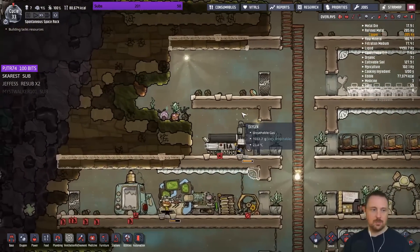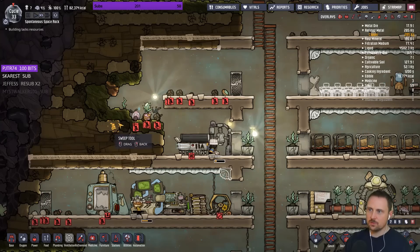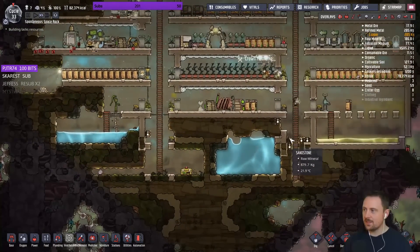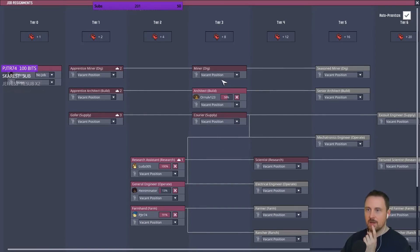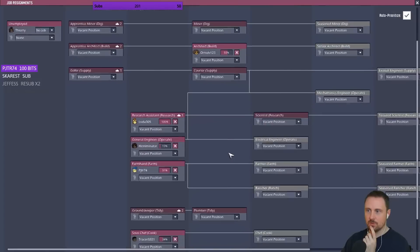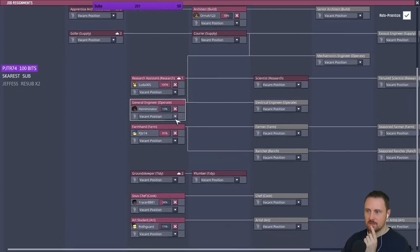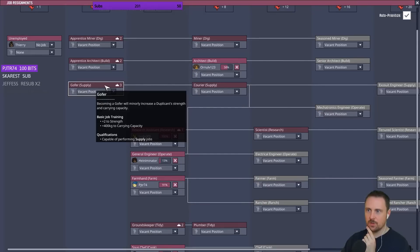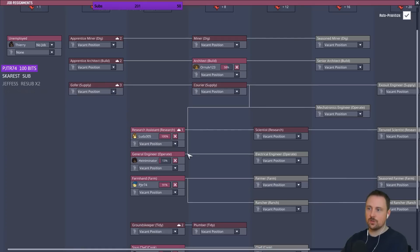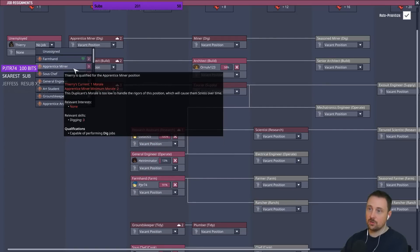Thank you for keeping the chat clean today. Let's look at jobs. First you need a job - I don't have a miner. I have a very good architect - Ornulf is architect, Luder is research assistant. Don't have groundkeeper. Well, gopher gives plus two strength and carrying capacity - this is always a good idea to get everyone working on that. What about you? You'd like to be a farmhand, sorry that job is taken - you could be a good apprentice miner.